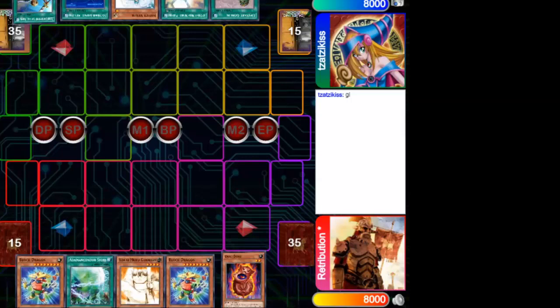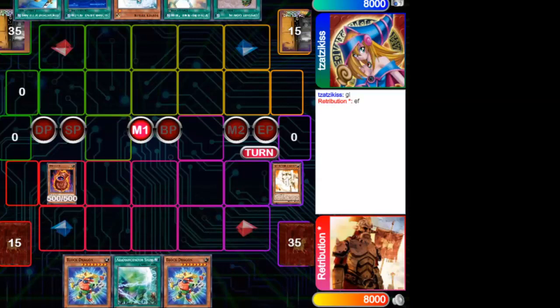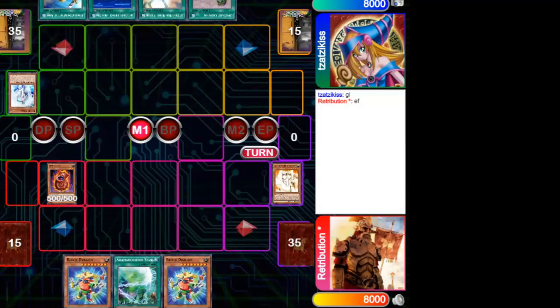Player Retribution won the first turn. As we can see he does not have a very good hand, but he does have a Doki Doki initiator. He summons it normally and activates the effect, but the Sky Striker had Effect Veiler and denied the effect. This was a bit risky on the part of the Sky Striker deck, since his only hand trap was used very soon.